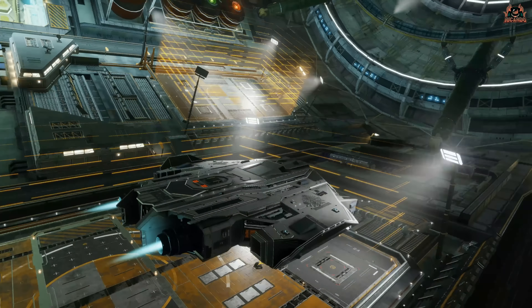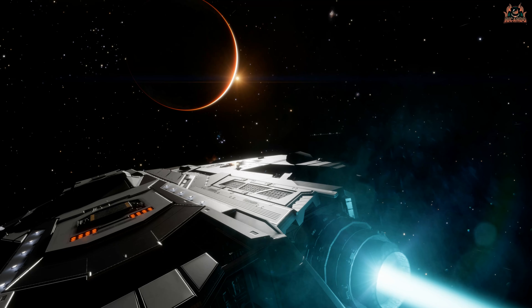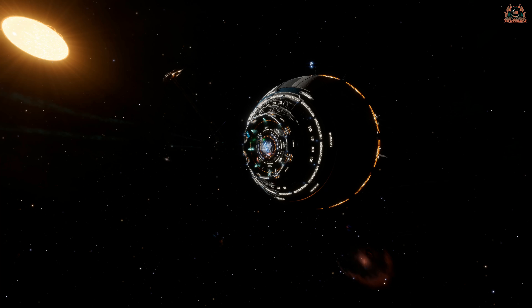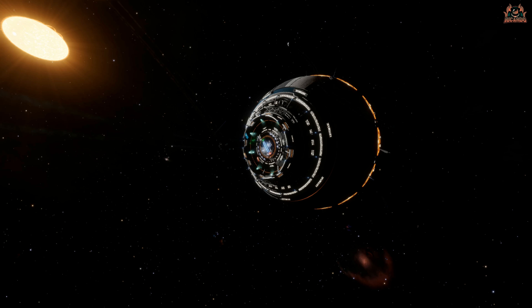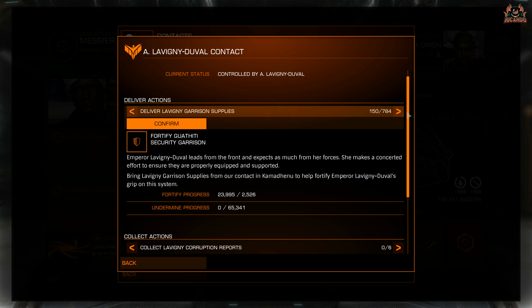Once you've collected all your supplies, it's time to get to a space station and start unloading them. I picked the closest one available because the Type-9 doesn't have a fantastic jump range. Once at the station, you can go and deliver all your materials - whether it's propaganda, garrison supplies, corruption reports, or whatever - to the power contact there from the menu.